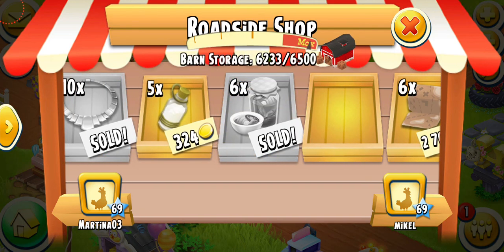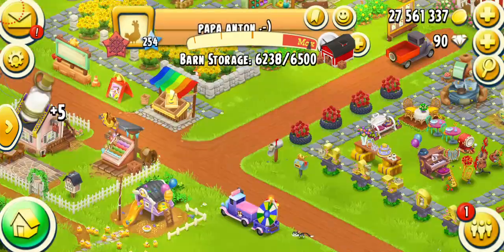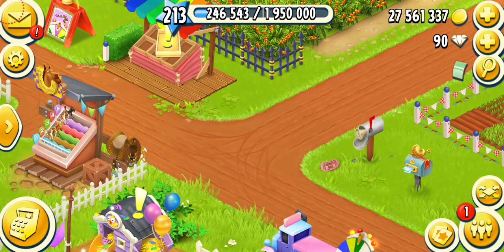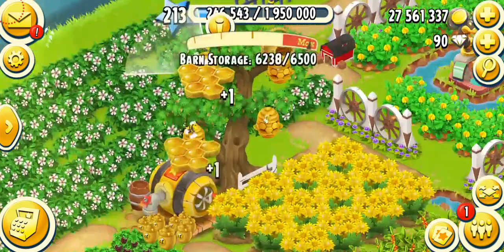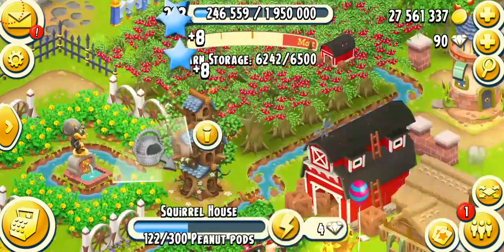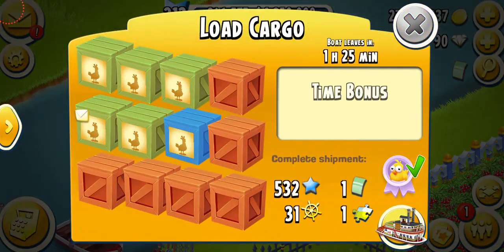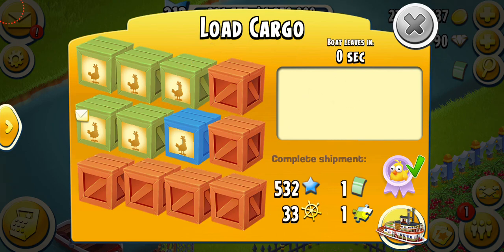I'm also going to get some goat milk because I use it on my baby farm to make goat cheese, so it's really helpful. Let's collect my honeycombs. My boat's been filled — we're getting away, and I just got a puzzle piece and a green voucher.